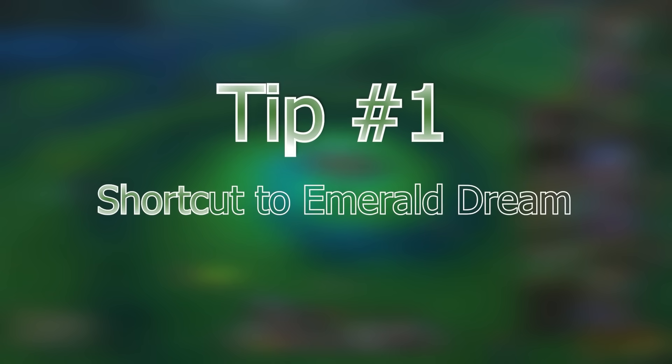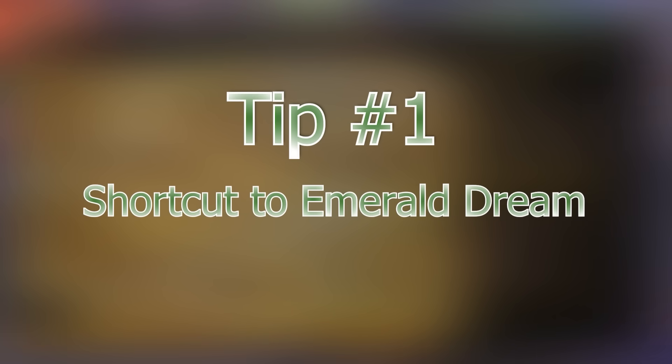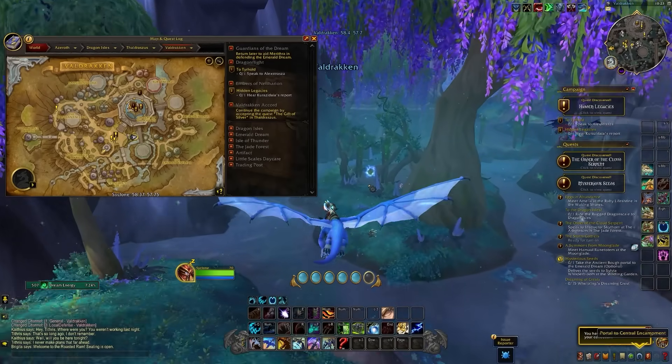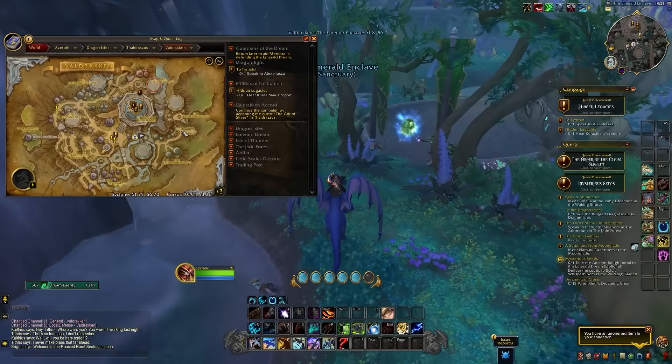The first tip is when you've completed the initial quest to get into the Emerald Dream, you'll unlock a portal in Valdrakhan that will now take you straight to the Emerald Dream, which is great because it's quite a long flight to go from Valdrakhan all the way to the end of Onaran Plains.